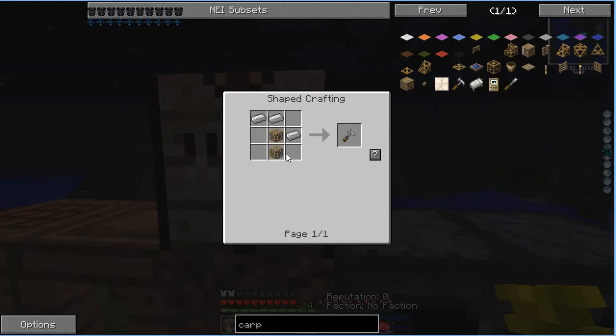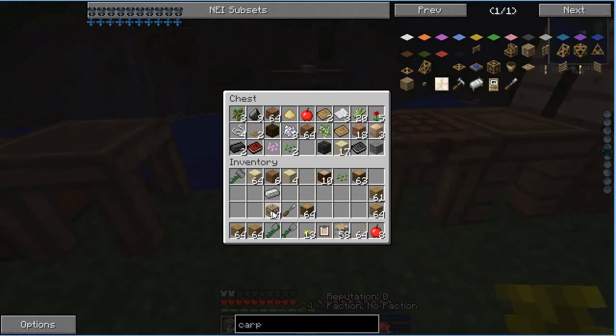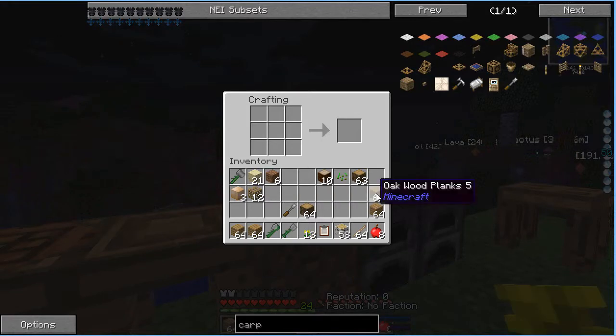There's a carpenter's hammer which requires three iron ingots and two of the carpenter's blocks. We need to really be a little more organized. We have a block of tin. I need more chests, honestly — you can never have too many chests, believe it or not.